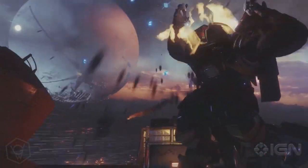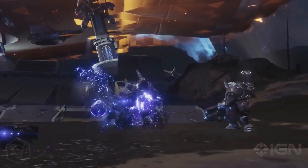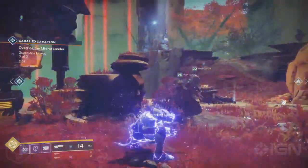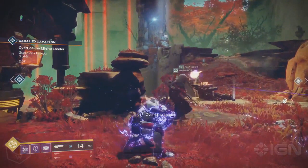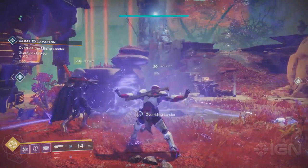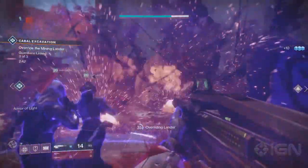This is the first time we've actually been able to see the bubble, and it's interesting how the Sentinel works. It has two different types of supers: you have the roaming super with the shield, and then you have the stationary one where you just activate it once and you have Ward of Dawn. To activate Ward of Dawn you basically need to hold in your super and it creates a massive bubble — actually way bigger than the original Titan bubble in Destiny 1.